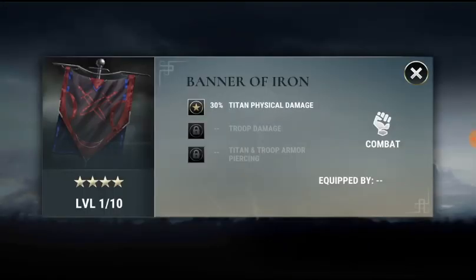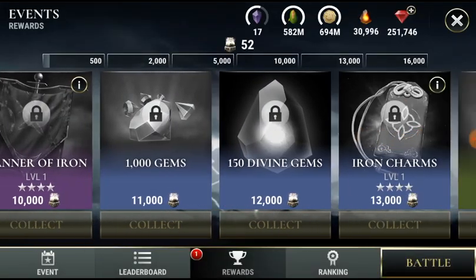Banner of Iron is another great relic — you get some more troop damage, but this one can really only be equipped on physical Titans because the first slot is Titan physical damage. The stats I believe are 50, 30, and 18, which is what we see normally on such banners.